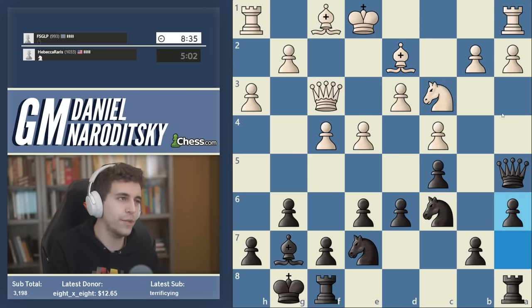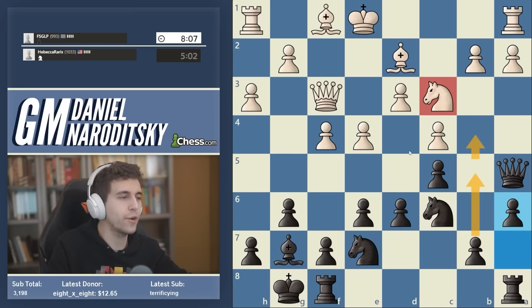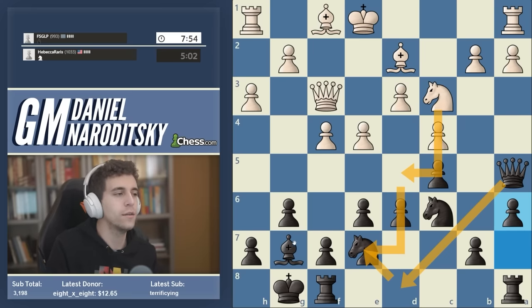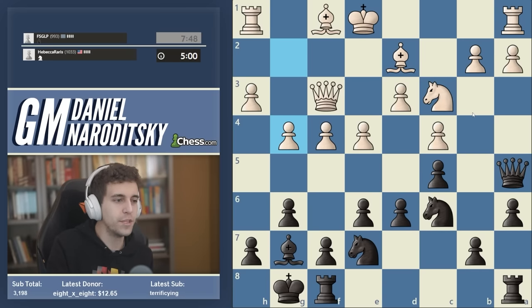We're just going to play a6. Why am I not afraid of the discovered attack against our queen? Because there is no scary discovered attack. My guess is that our opponent might go knight d5 — which actually plays into our hands. Remember: the point of pushing this pawn up to b4 is to get the knight off of c3. Why? We're trying to increase the influence of our bishop and ultimately engineer pressure on the b2 pawn. So we actually want our opponent to play knight d5 — we just move our queen back to its initial square.